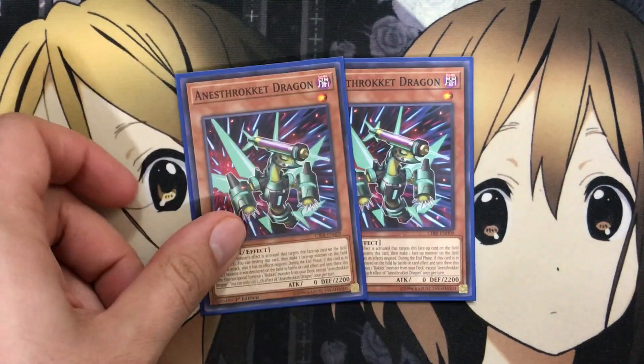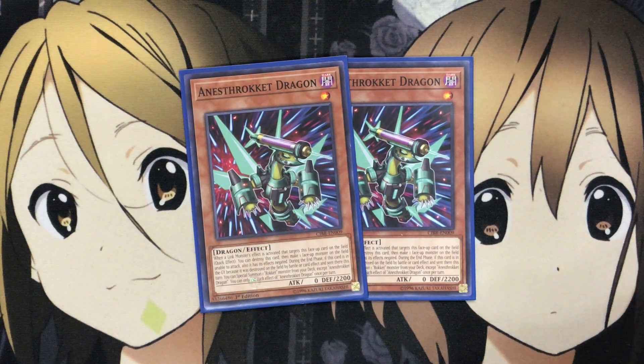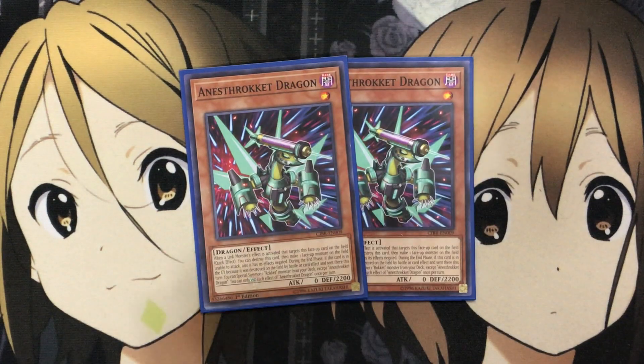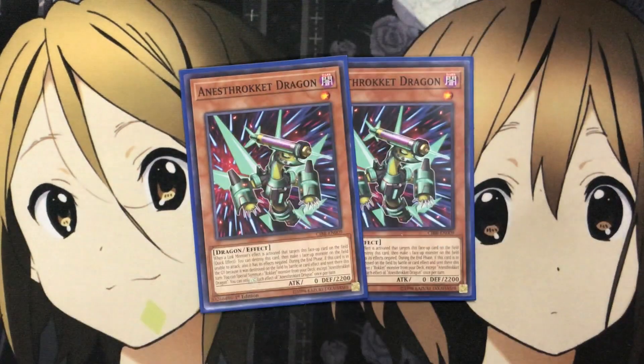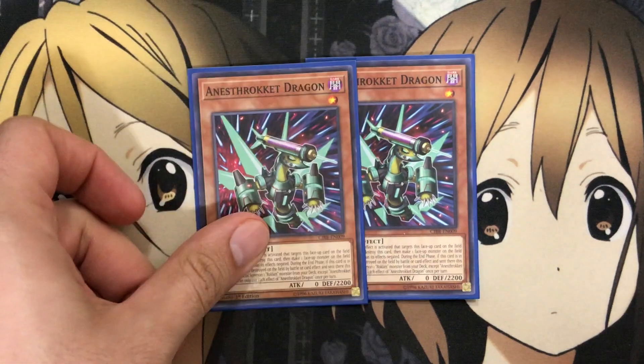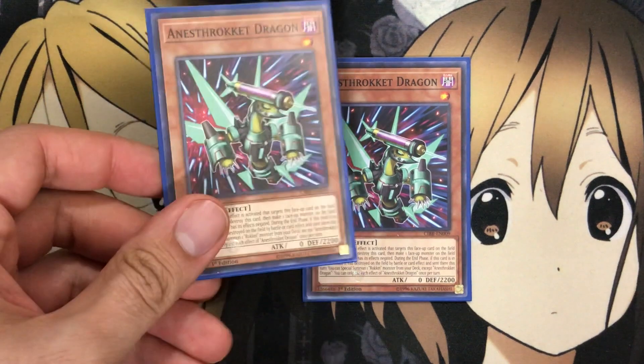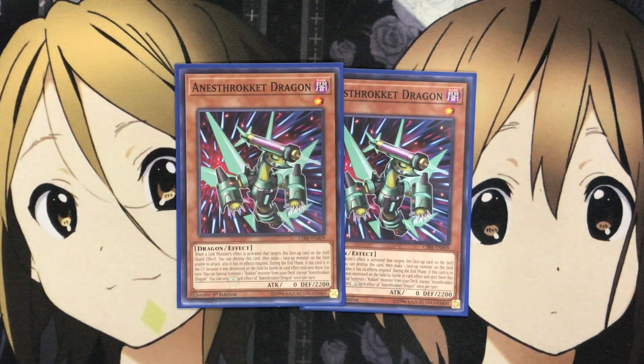I also run two Anisth Rocket Dragon. The reason I bumped this card up to two is just so I can have options for making Borrel Savage Dragon with our tuner Rocket Synchron. You need some pretty big dragons, and Anisth Rocket adjusts the level pretty well being a level one, depending on what other dragons I have on the field to make Savage Dragon. The effect negation and attack prevention is just another good reason. I tested it bumped up to two and I've liked the results.